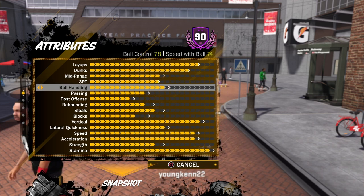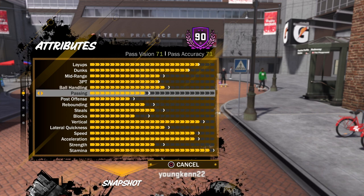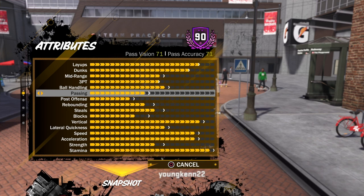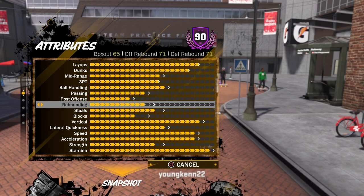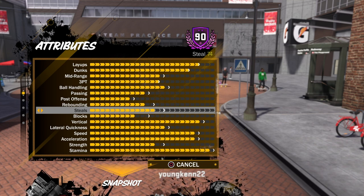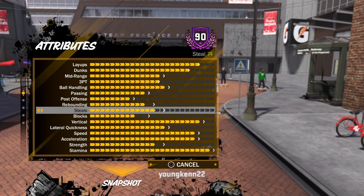Ball handling: ball control 70, speed with ball 74 — that is fast as hell, to be honest. I'm fast as hell with the ball. Passing accuracy is high; I pass pretty well. Post offense is high too — I don't really have problems with it and I still be getting buckets. Rebounding — I don't really have to worry about rebounding and stealing, that's not really my archetype. But I do be getting a lot of steals. I don't get a lot of rebounds, but I got a squad for that.